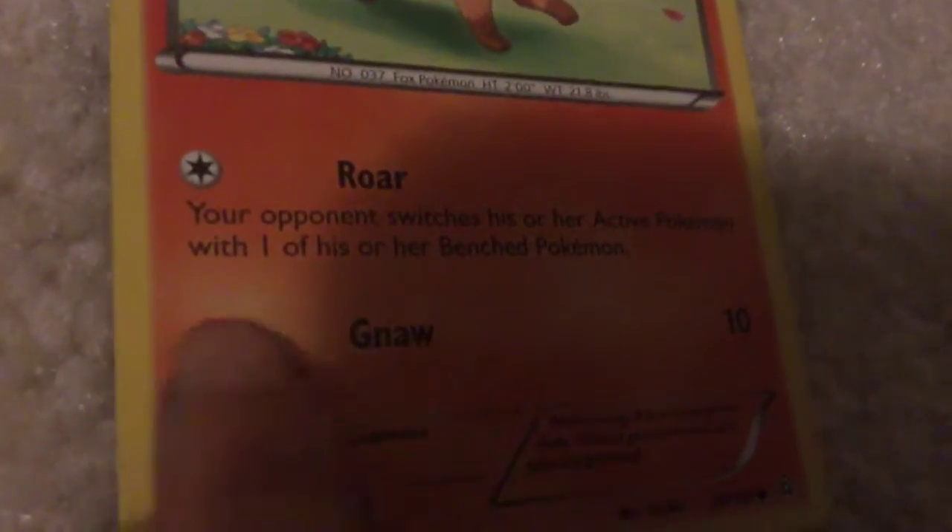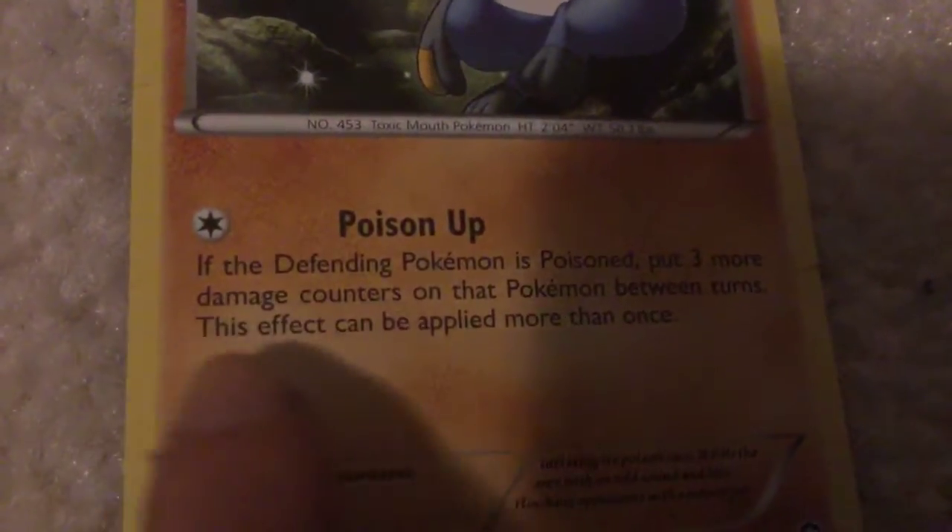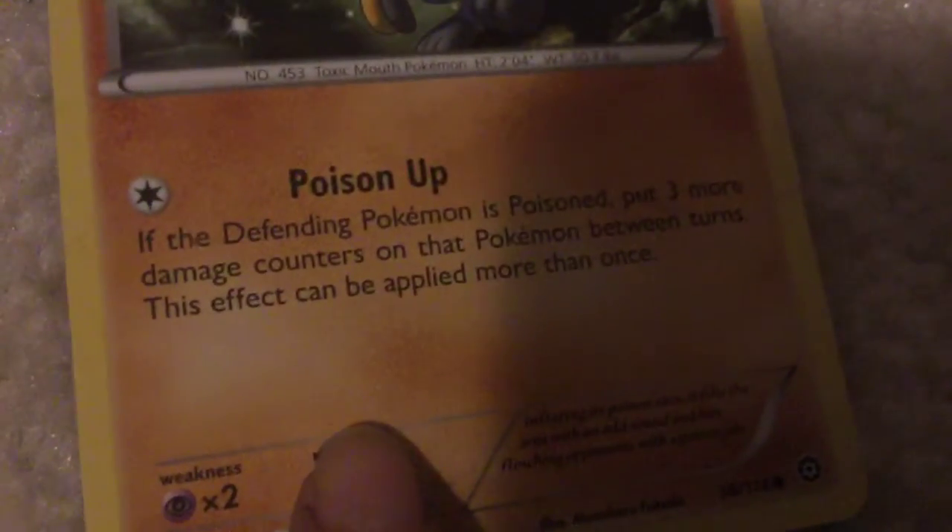Vulpix - Aurora Punch: your opponent switches his or her active Pokemon with one of his or her bench Pokemon. Gnaw - 10 damage. Krogon - Poison Up. Focus. If the defending Pokemon is poisoned, put three more damage counters on that Pokemon between turns. This effect can be applied more than once.